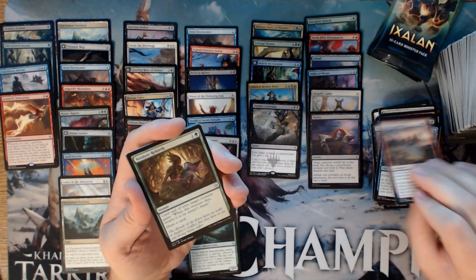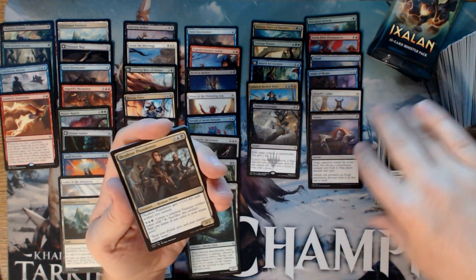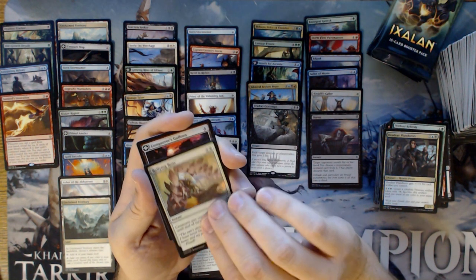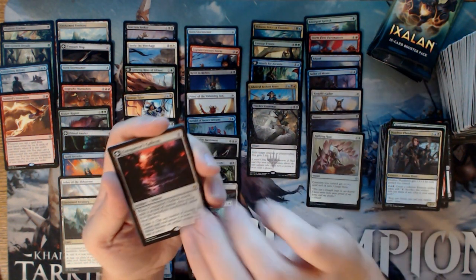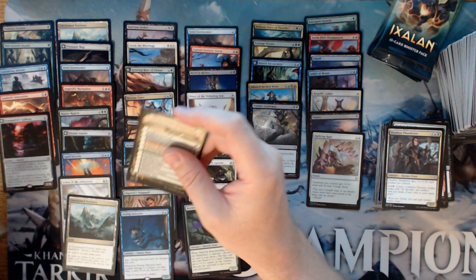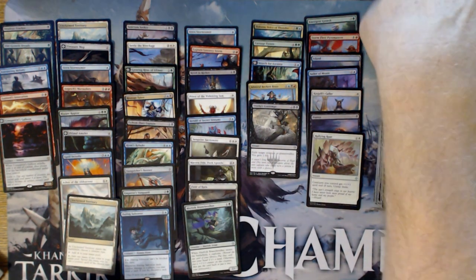Trove of Temptation, Verdant Rebirth, Deadeye Plunderers, and a Foil Rallying Roar — which means we have a flip card: Conqueror's Galleon. Yuck. Couldn't be much worse. That is the worst flip card by far.